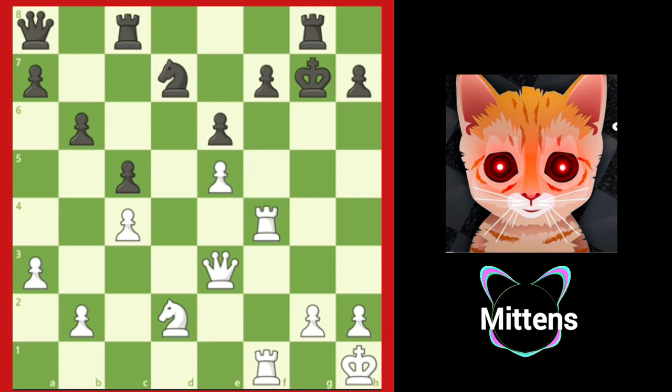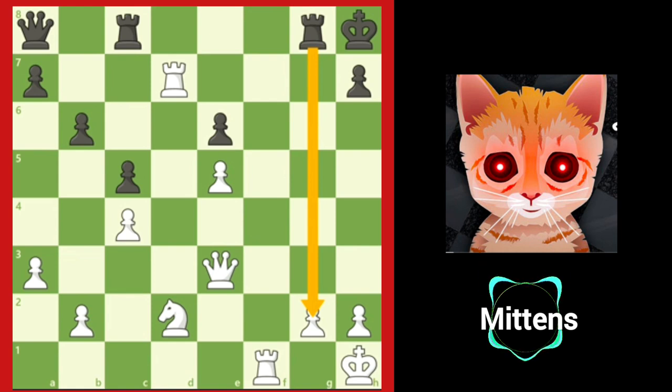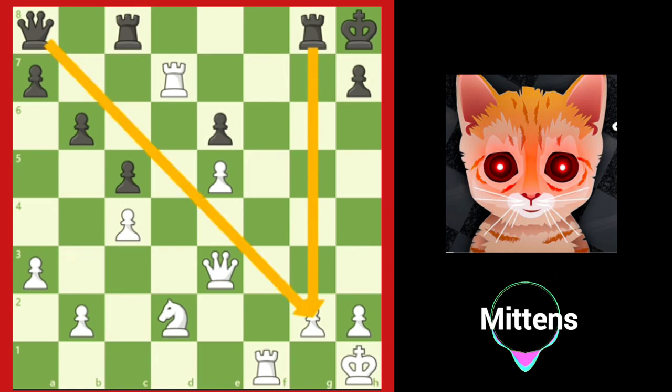White plays rook takes f7 check, forcing king to h8. When you play a game of chess, it is important to think about what has changed in the position after every move. After calculating that white can win a knight by force, white did not ask what's changed in the position after king h8, and quickly grabs black's knight with rook takes d7. By only focusing on what white could do and ignoring the opponent's ideas, white overlooked that when black's king left the g-file, black's rook on g8 is now pointing at the g2 square, joining the queen hiding on a8. Black delivers checkmate with queen takes g2.